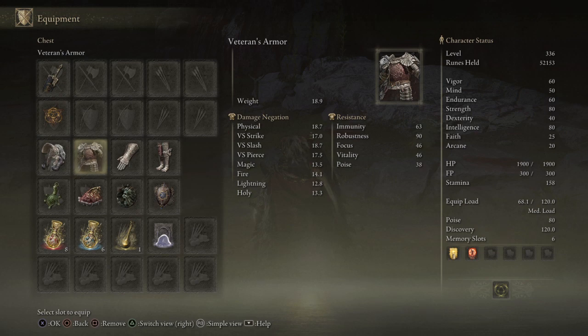For armor I use Veterans Helm, Veterans Armor, Veterans Gauntlets, and Veterans Greaves. This is my favorite set of gear. The second option is the Black Knife set because you're totally silent, which is cool, but most of the time I just roll with the Veterans stuff — and not just because I'm a veteran, but because it's got really high poise, higher in fact than Starscourge Radahn's armor.